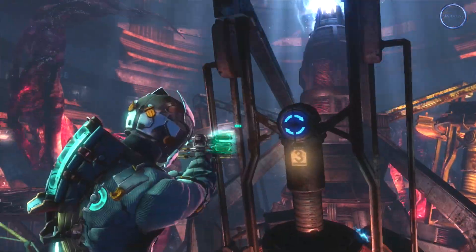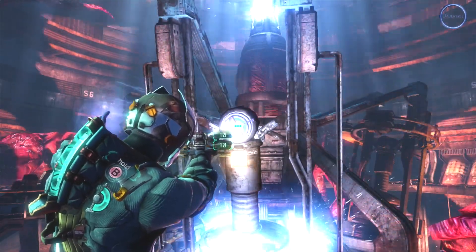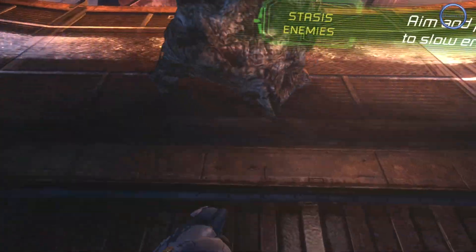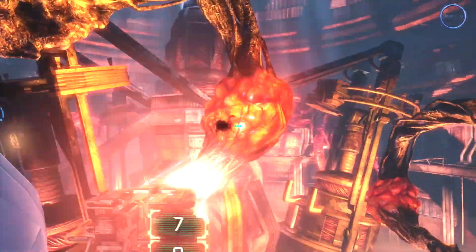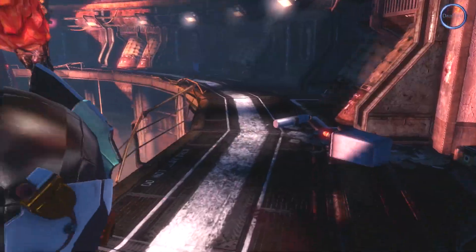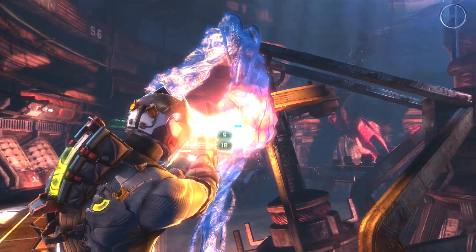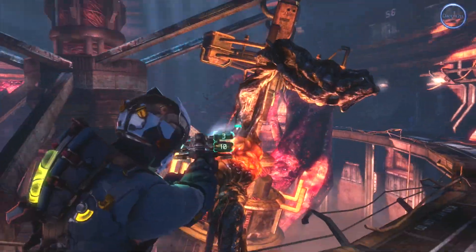From Mass Effect 3, you get one of the N7 suits. If you play Dead Space 2, they give you one of the Dead Space 2 suits right off the top just for playing the game. Also you get some suits when you pre-order. I was originally going to pre-order from deadspace3.com — they have a limited edition with a big collection on top. But I pre-ordered so many games, I ran out of funds, so that's one of the reasons I didn't do it.